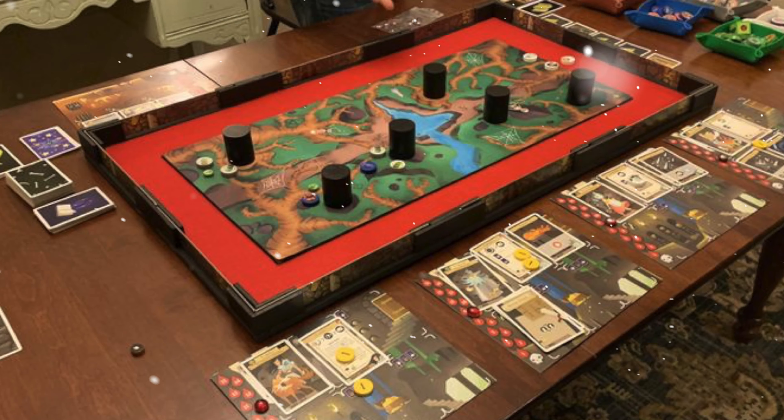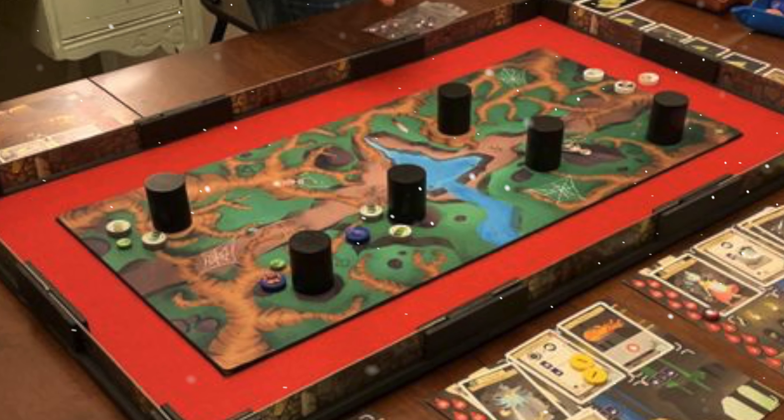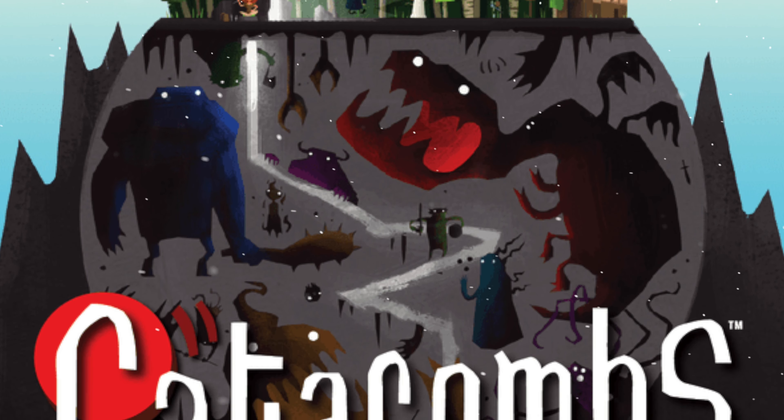Number 75 is another dexterity game - it's Catacombs. This tries to move old-school D&D RPG-type content into a dexterity game, minus the story. You set up this board, put a barrier around it, and then flick discs trying to kill monsters and progress through different levels of the dungeon. There are all types of weapons, armour, special abilities, different characters, and a multitude of monsters with loads of expansions. This game is huge and we love it - Catacombs, our number 75.